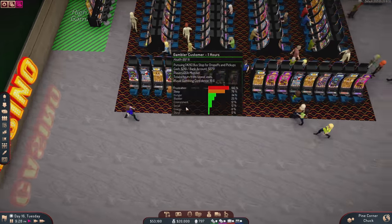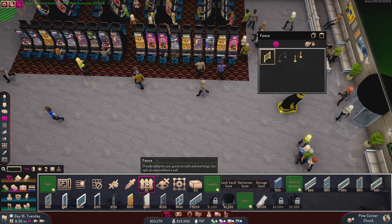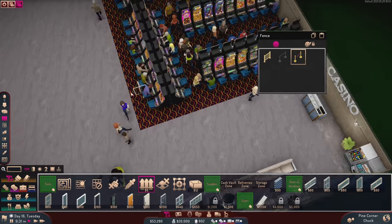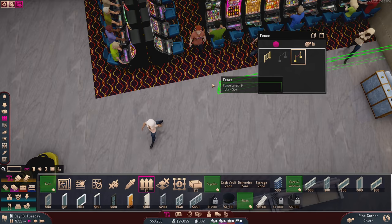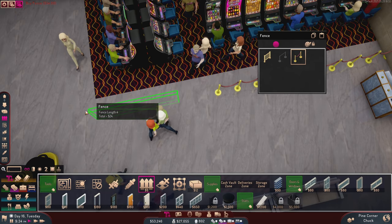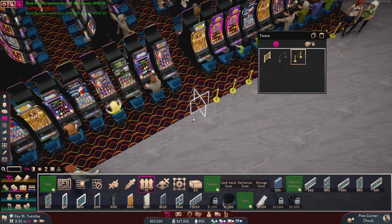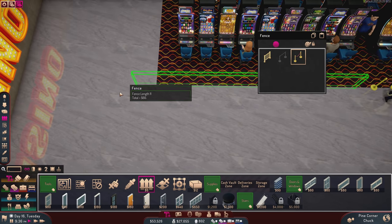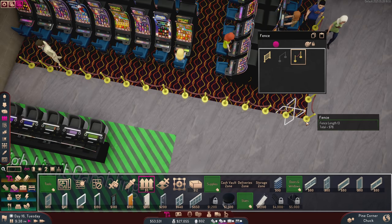We're starting to look a little bit more like a casino. If I could just get my stanchions — maybe fences? Stanchions! The stanchions have arrived! All the way around — these friendly neighborhood stanchions blocking off the area. This is our gambling zone.